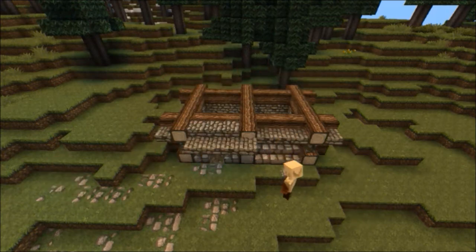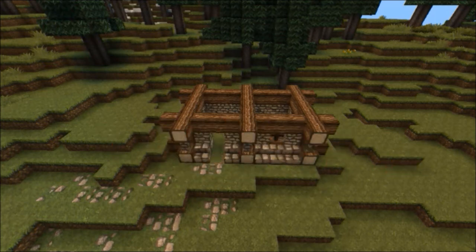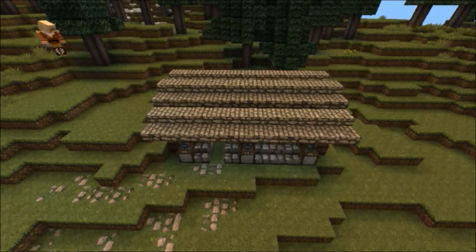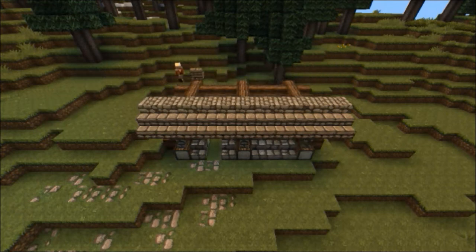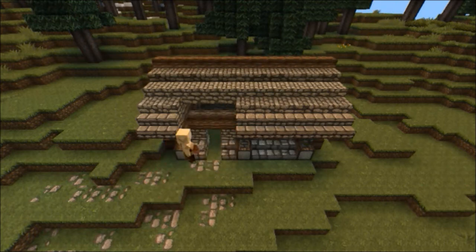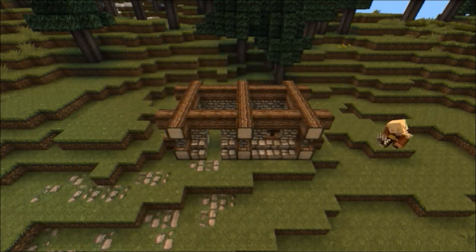I couldn't decide how I wanted to do the roof on this building because it's a small building and the roof just seemed too large in everything I tried. I actually would have made it out of a thatch texture, but I'm using the default John Smith pack, and I'm doing that because I want any of you to be able to build anything I build without having to have a special texture pack. I just want everyone to be able to share in these buildings. I also had to lower the whole roof by one block because it just seemed too high and too big.